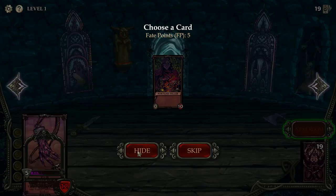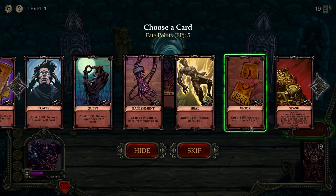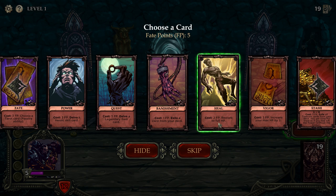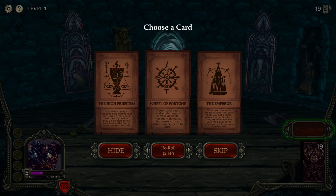We've finished the first level and now we get to spend five fate points on various power-ups. For example, increase max HP by two; restore four HP which would give us six; exile cards from our deck. But I think we're going to spend three fate points to choose a tarot card, which is basically a passive ability.